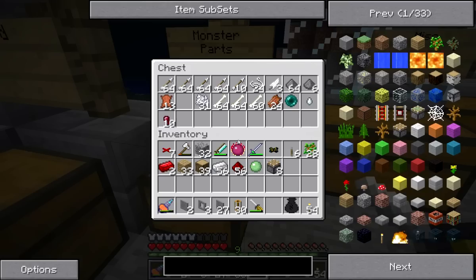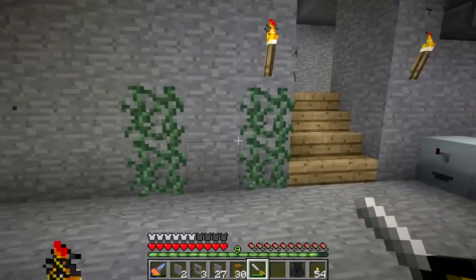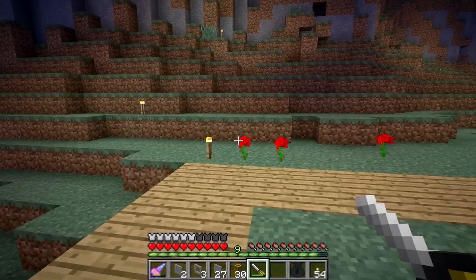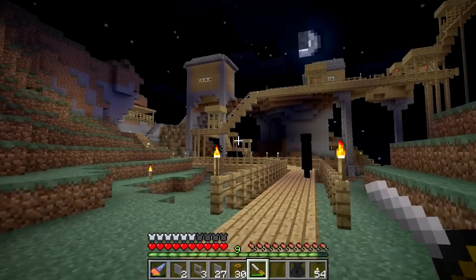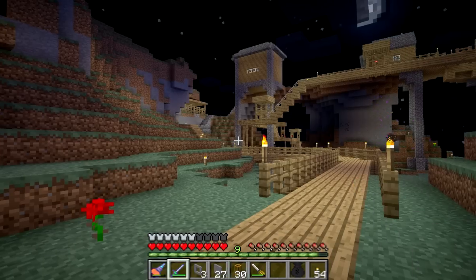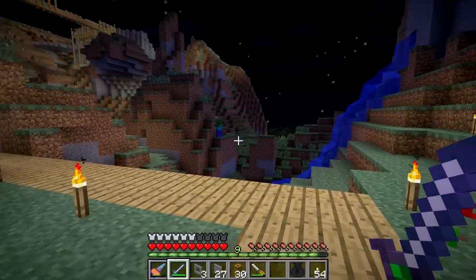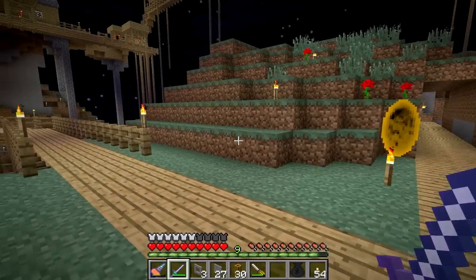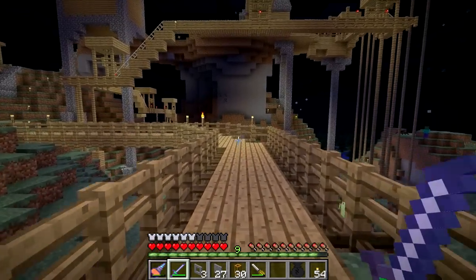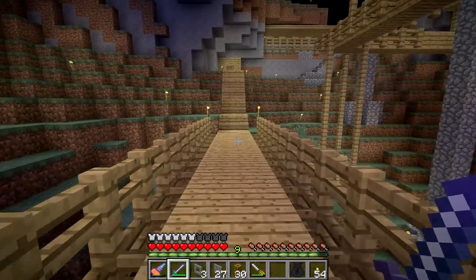I only have one slime ball. I think my other slime balls are in the other area. I'm going to hop through this portal. Hey, what's up Enderman! Alright, you just keep on moving. This is part of the walkway that I built. These monsters. So, I'm going to go up here and get my slime balls — I'm pretty sure I got some.